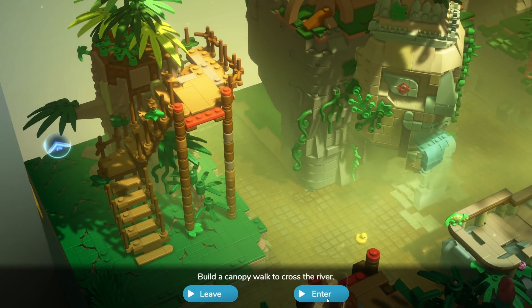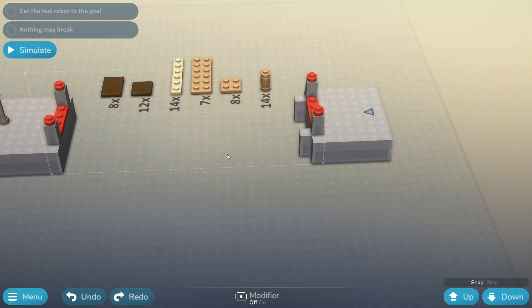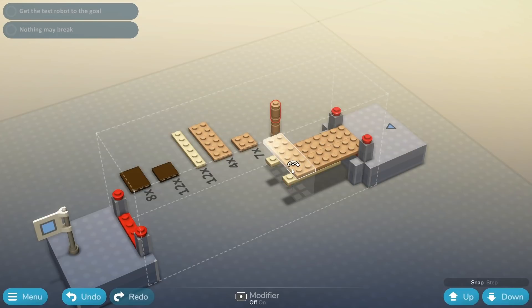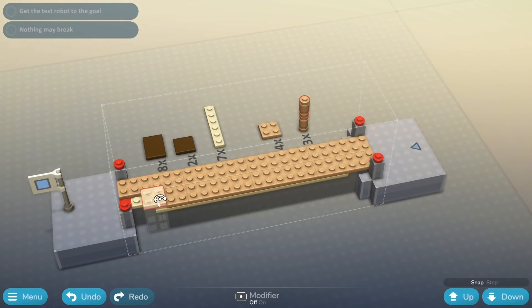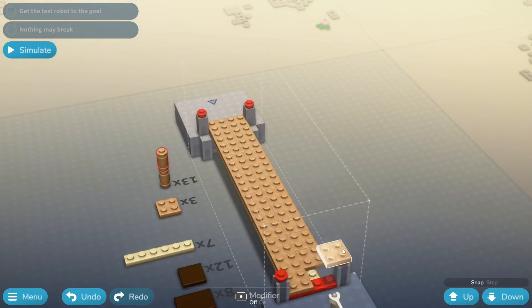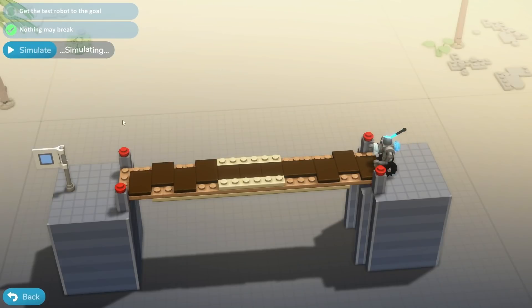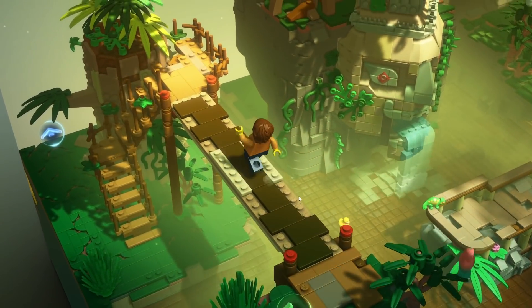We have to build a canopy walk across the river. We have seven long pieces — two by eights — and a one by eight, plus 12 regular bricks and 14 of these smaller ones. I wonder if I can use these as supports underneath. Let's bring them down under and put one in for support. Let's see if it fits — we don't have enough, but if I bring you in here we might make this work. I'll slap some of these guys on and hold it together with the brown ones. Let's simulate this and see if it's going to be enough weight. That's perfect — I'm the best bridge maker ever. Please don't fall under my weight. That's a cool bridge!